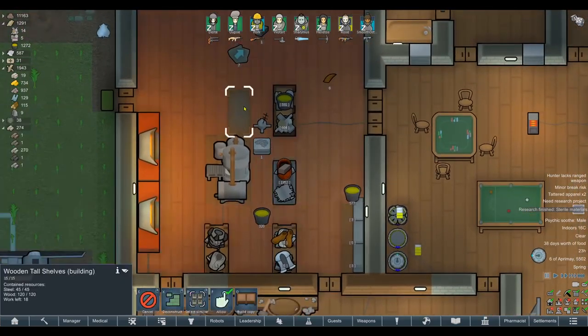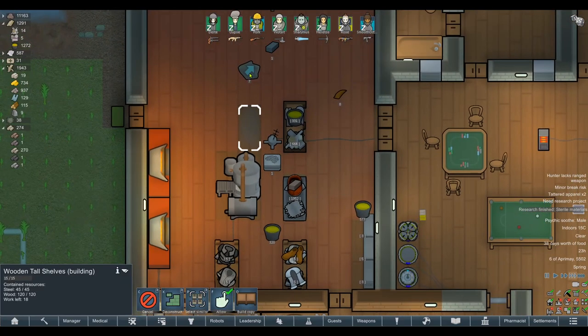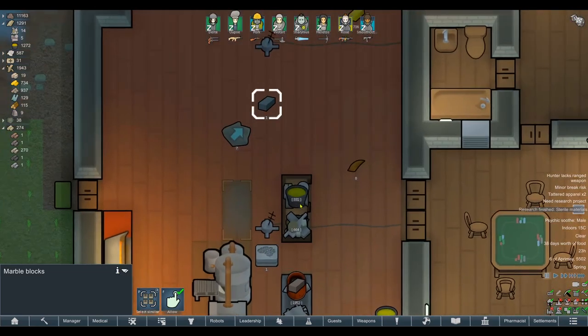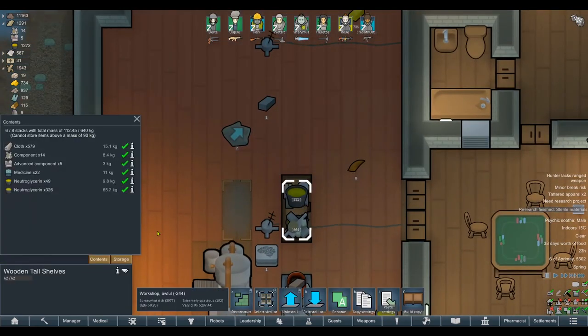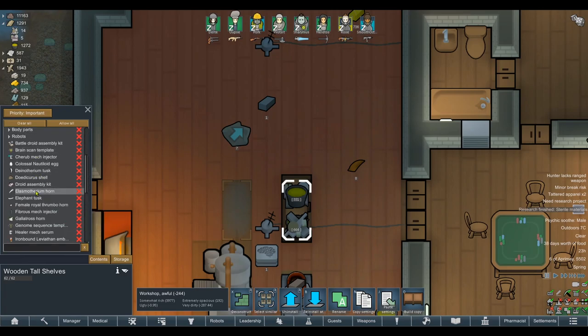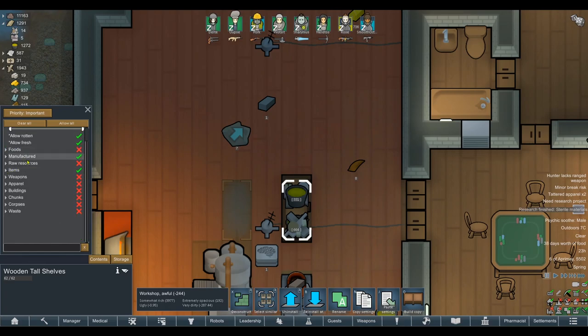I've enabled the storage so animals and robots can interact with it, which makes it more powerful than intended. Otherwise it would be a waste of time training all these groundrunners to haul or buying a hauling bot if they can't interact with our main storage. That looks a lot neater. We've also got a psychic silencer. What do marble blocks count as if not manufactured? I'm learning so much about RimWorld stuff I had no idea about. I bet it counts as items — let's allow items on that shelf too.